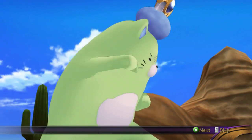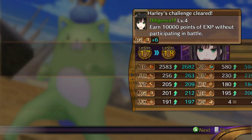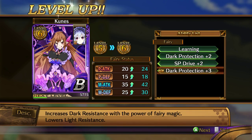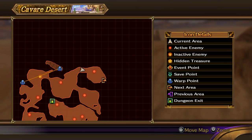Pippin levels up. Harley heals up. Dark Protection 3, woo! Now we got a thing. Let's kill him.